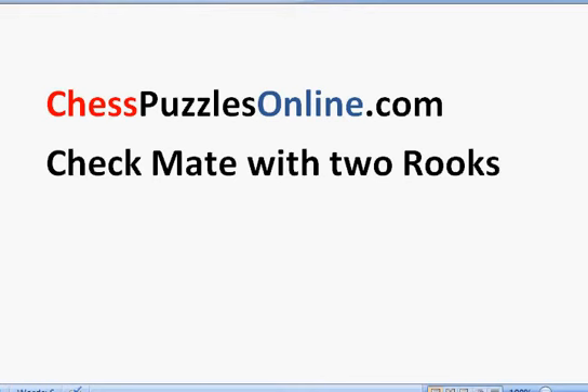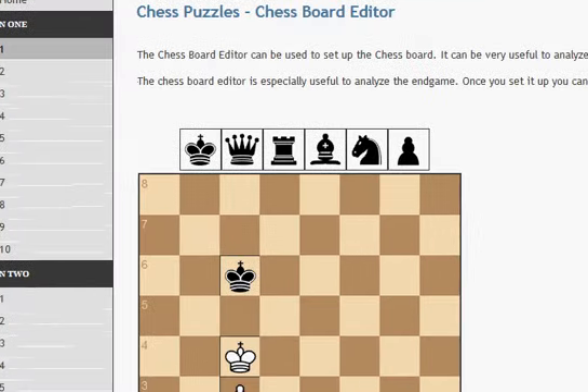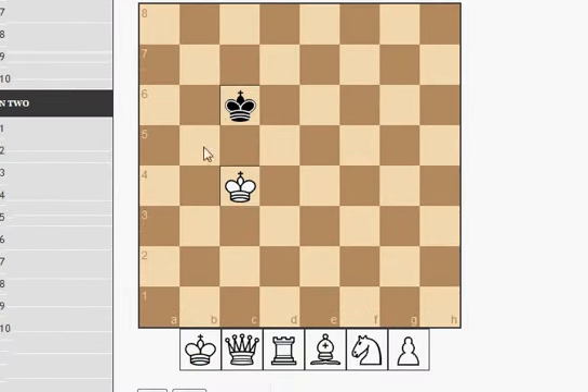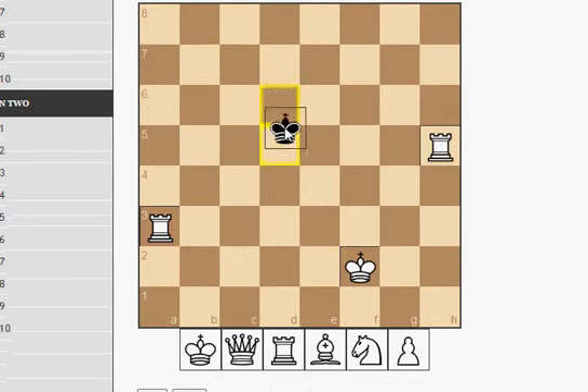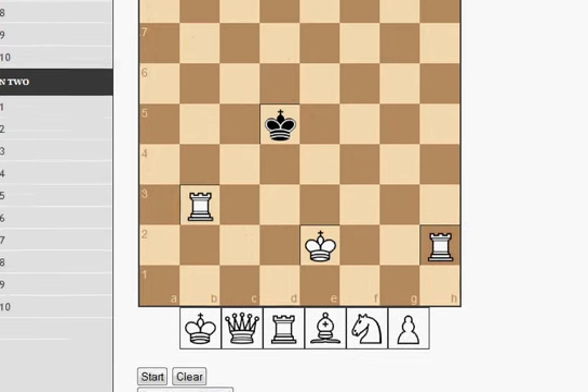In this video we'll see how we can quickly checkmate with two rooks. We'll use a website called chesspuzzlesonline.com where we can set up our own puzzle and then solve it. Let's say we are white and we have two rooks set up somewhere, along with the king — something like this set up randomly.